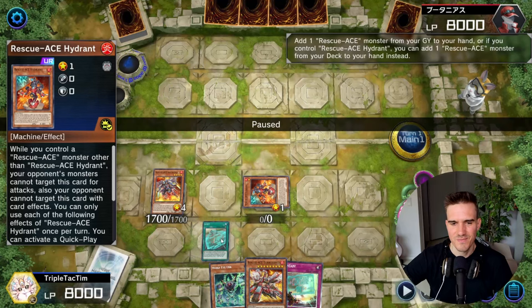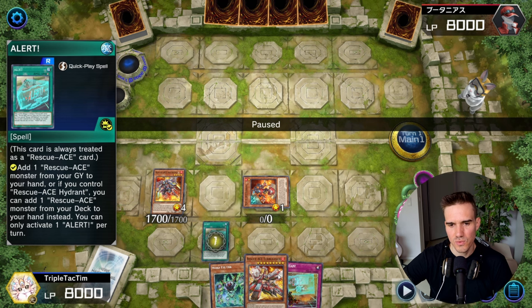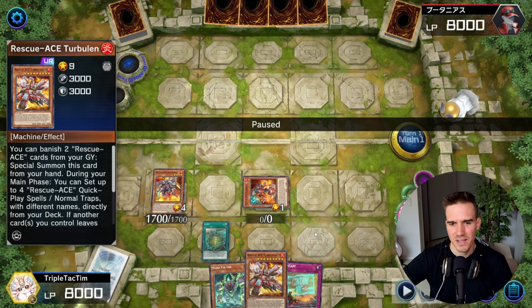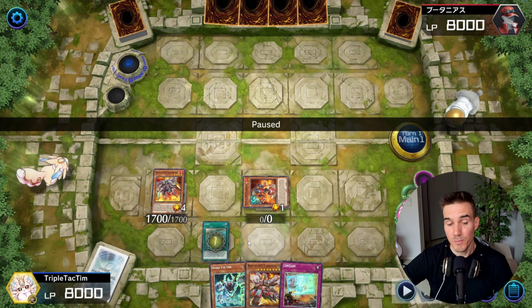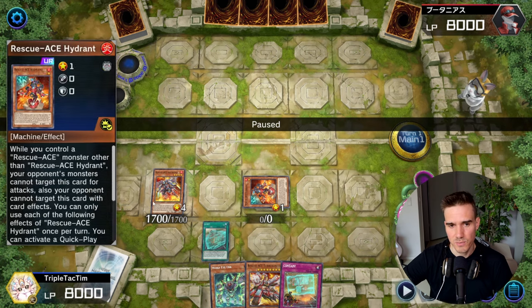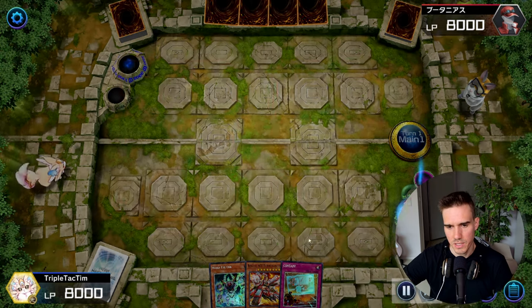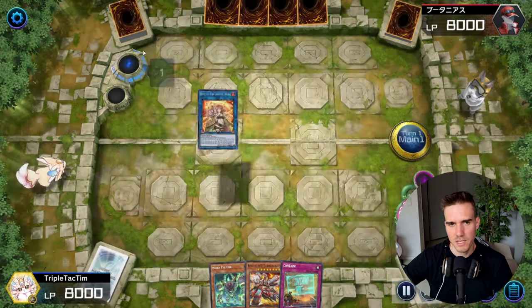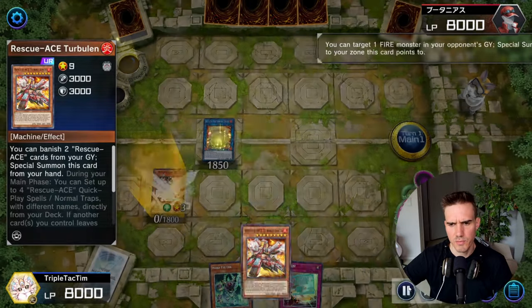I use the worst Rescue Ace card now to get to basically the same point as I would have gotten with the Emergency. The Emergency would also have forced me to tribute one of my Rescue Ace monsters, meaning I'd have one less body on the field. That's why I'm going for the Alert. And here I'm going for a Heater because there is an Ash in the grave.